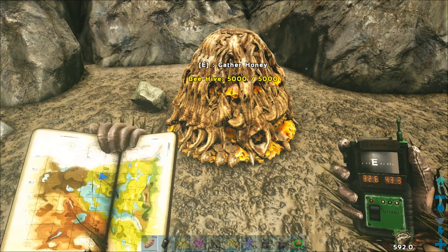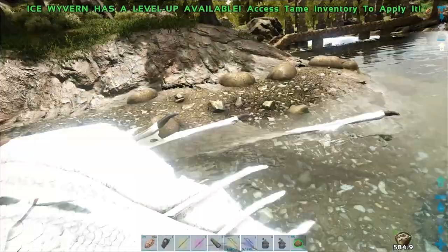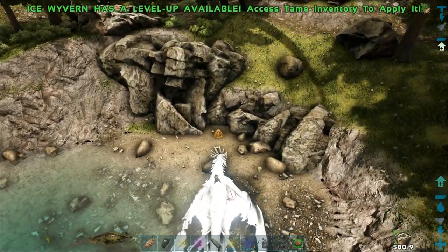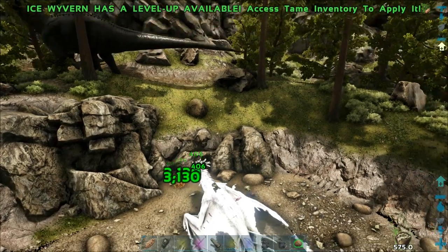The beehives are not difficult to find. Some can even spawn on the ground like we have found here, others can be seen hanging on the cliffs and can be harder to reach. They are a natural source of honey for survivors.